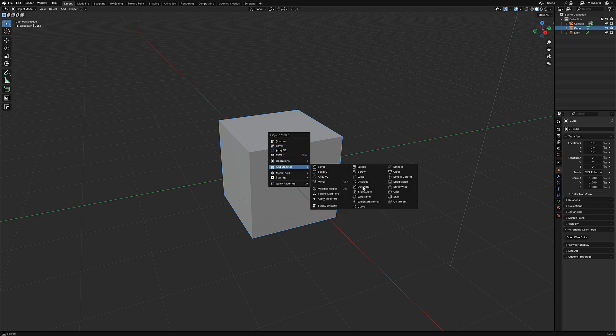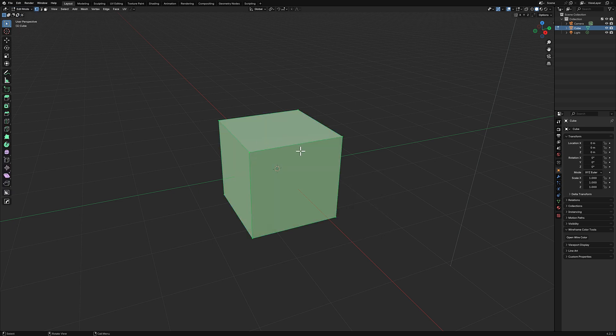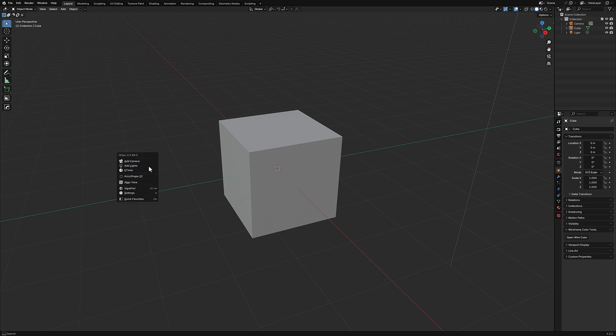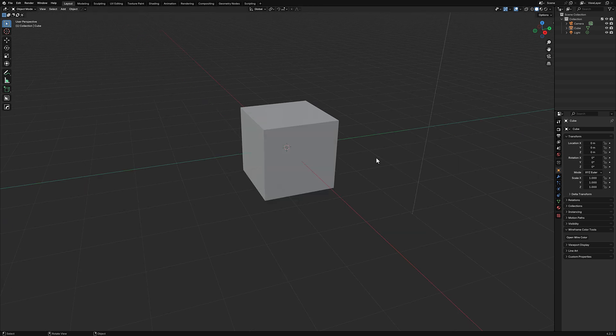In object mode with a cube selected, pressing Q gives you options like Sharpen, Bevel, and more — exposing traditional modeling tools in a fast, convenient manner. Switching to edit mode and pressing Q gives you a completely different context-sensitive menu. Hit Shift+Q instead of Q to get a pop-up pie version, also context-sensitive based on what you're currently selecting.